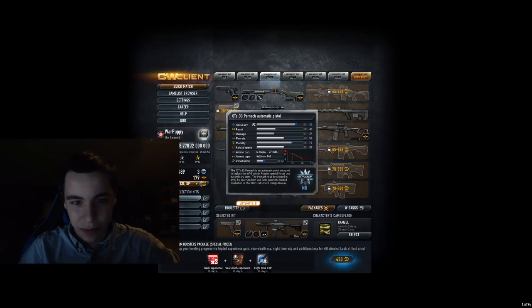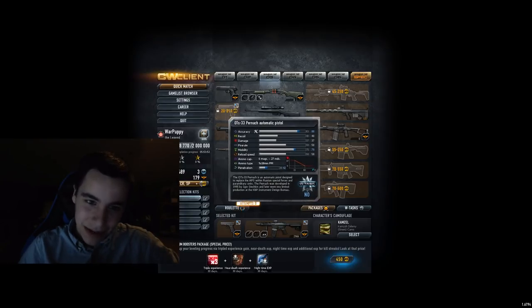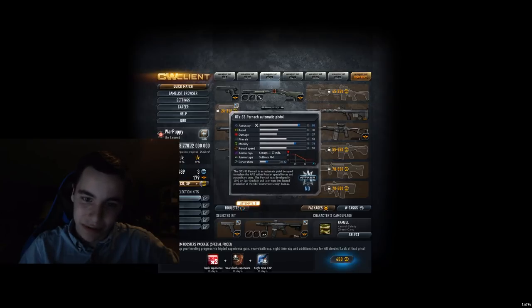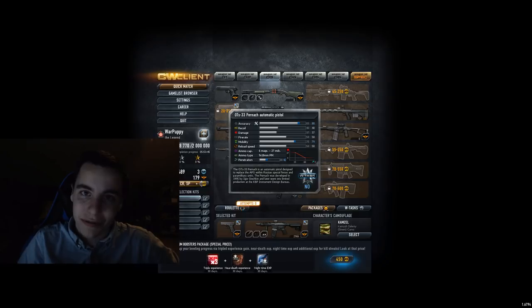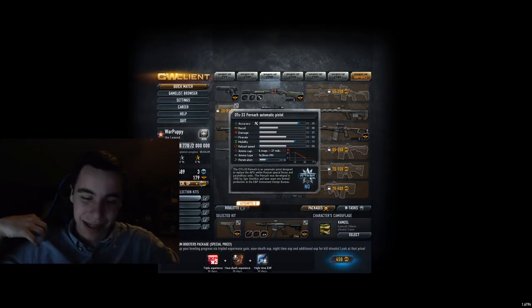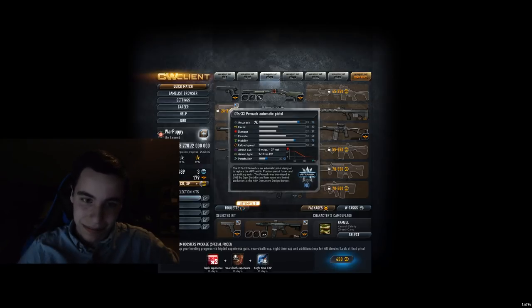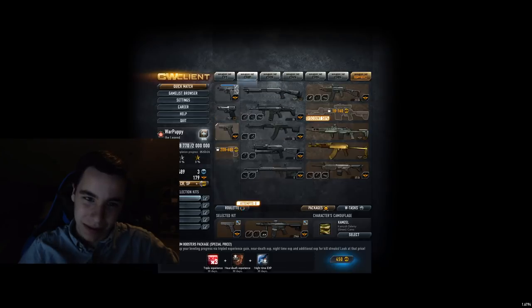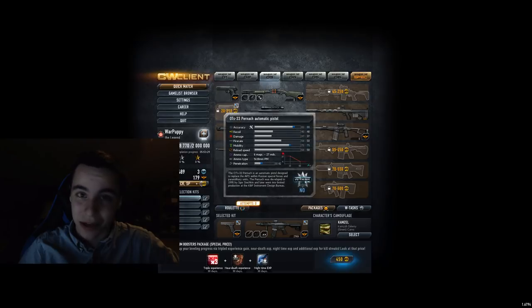The OTS-33 Pernach — it's a C tier, just because it's automatic. I don't like this at all, I always prefer the Enforcer over it. This just felt so off. I know Orcus from God used to use it, and I was like — I can't comprehend why you would want to use that gun. So for me it's a C tier, just because I know it's better than these pistols, but I don't think it's good either.